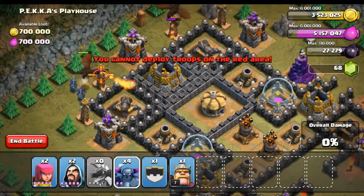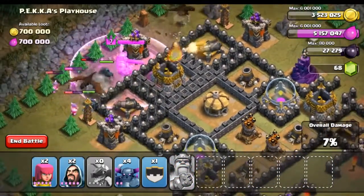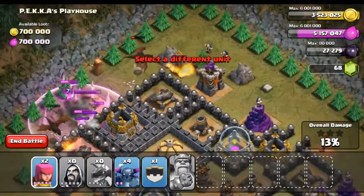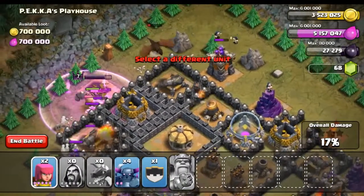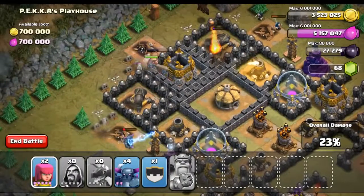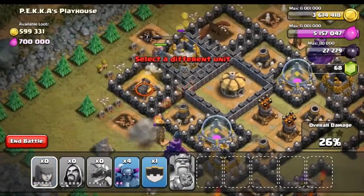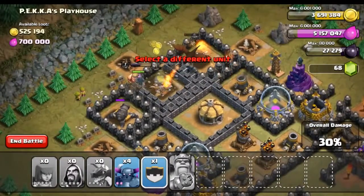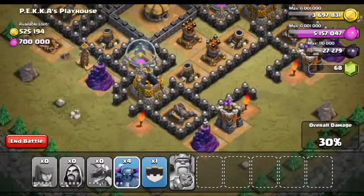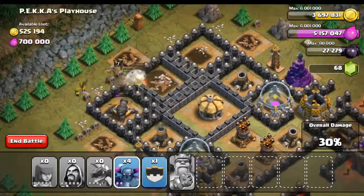Drop one there, drop one there — oh crap, there are Teslas! Go King, go! We're going to rage him already. I don't really know how well this attack is going, but it's going somewhere. Let's drop some wizards right there, hopefully take out some of these towers. We have our King breaking through some walls. Maybe if we drop some archers there — I don't really know what we have in our clan castle, but we might need to use it.